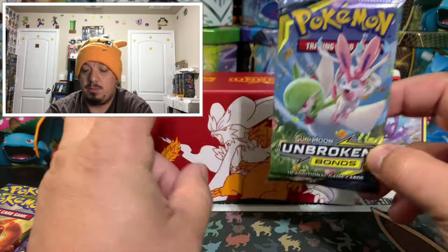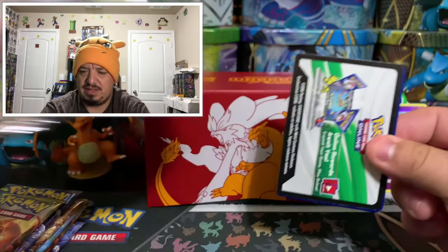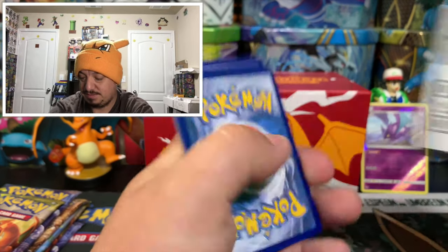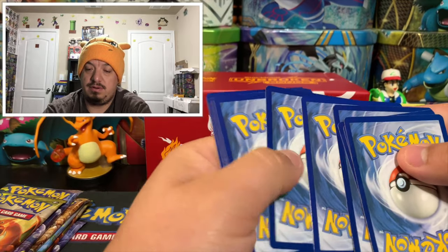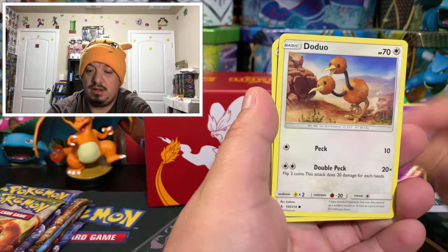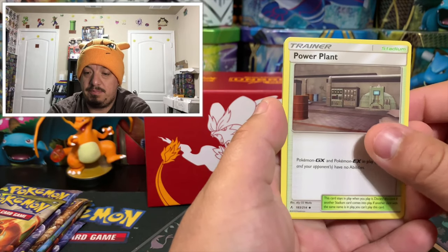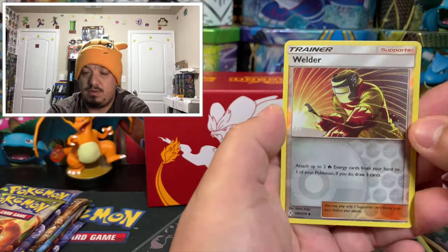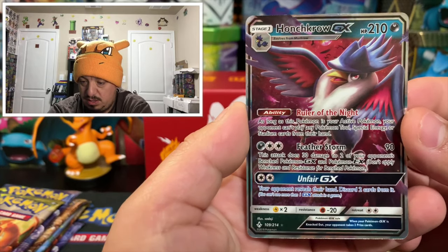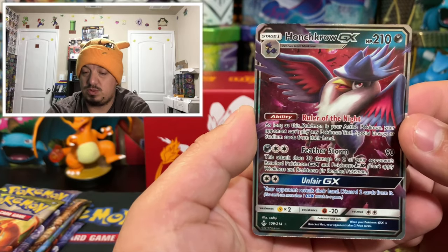Probably one of the prettiest artworks — it just looks beautiful. Code card: one, two, three, four, one, two. We have an Oddish, Zubat, Cofagrigus duo, Poliwag, energy card, Togetic, Koga's Trap, Plant Power, Welder reverse holo, and a Honchkrow GX — another awesome pull! That is the third Honchkrow GX I've pulled between those two elite trainer boxes and this one.